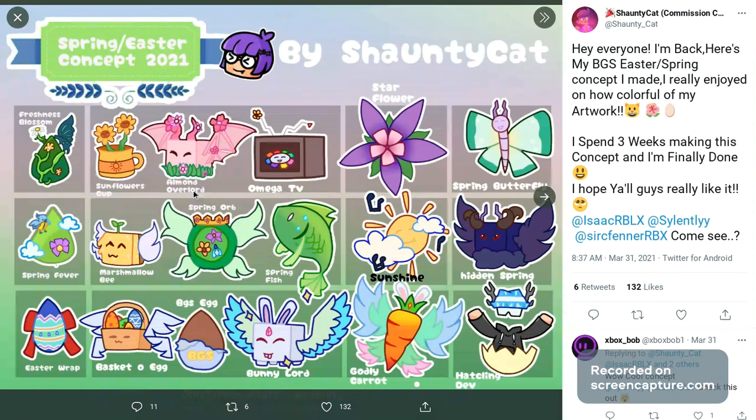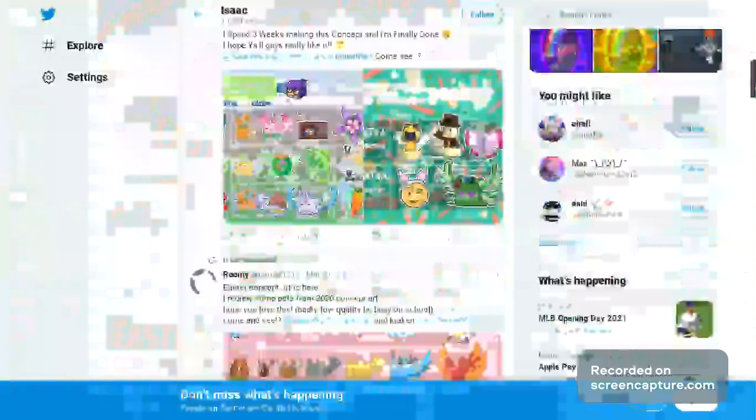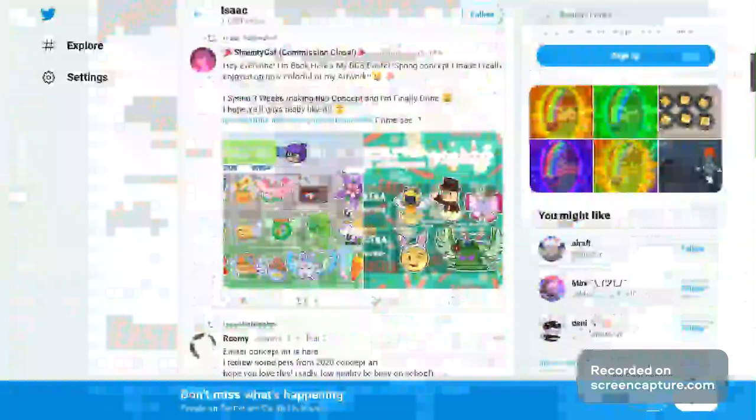Out of this concept I like the Almond Overlord, the Spring Butterfly, the Sunshine, the Godly Carrot, the Hatchling Devs, the Spring Fish, the BGS Egg, and the Sunflower Cup — I think the Sunflower Cup should definitely be a secret pet. That's pretty much it on concepts. Let me know in the comments if you can see any of the pictures or if it was stuck on one screen — I can add the pictures at the end of the video. Please watch to the end, subscribe if you're new, and I'll see you guys in the next video.